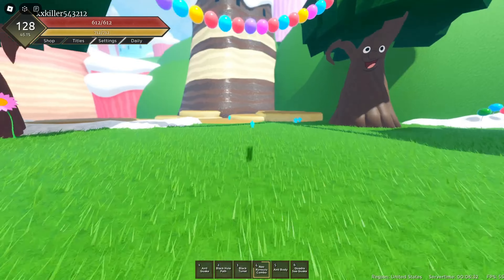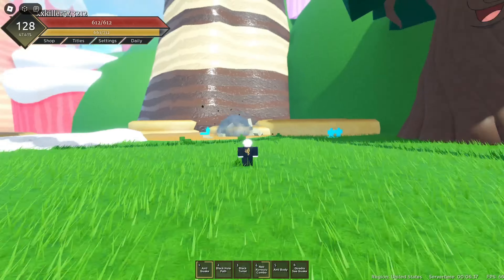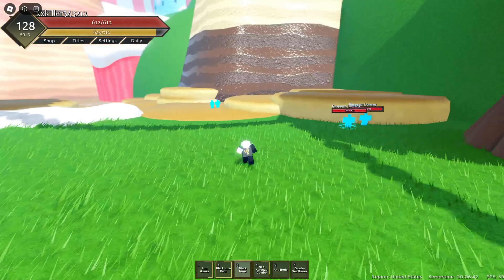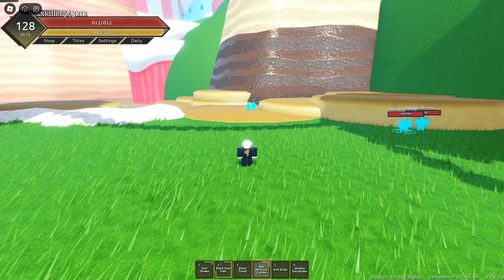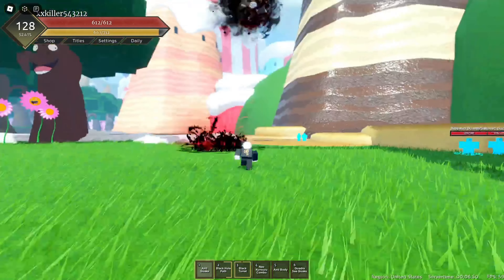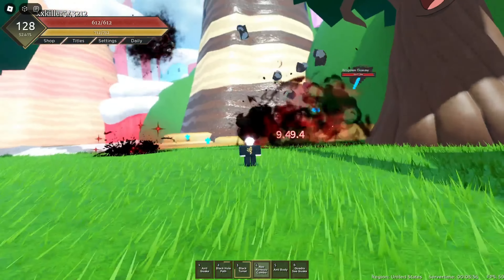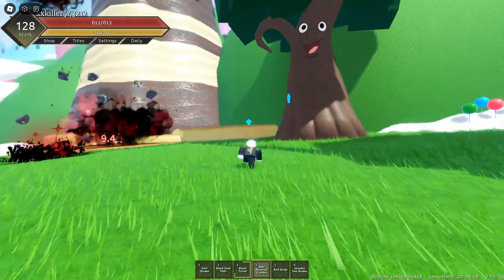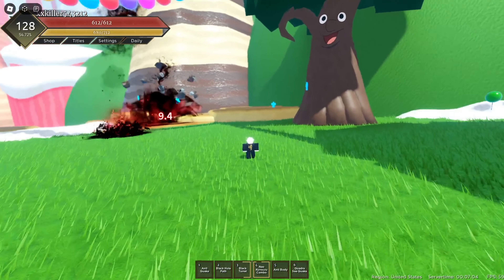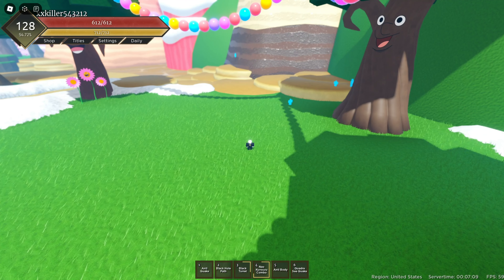Let me quickly show moves one through four again while they reload. Number one move — hits them back, insane. Number two move with the iframes — it literally brought me all the way up here. Let's pull out the turret; it has decent range as far as I can see. Number four move is dragging all of them in — it has decent range, definitely medium to long range.